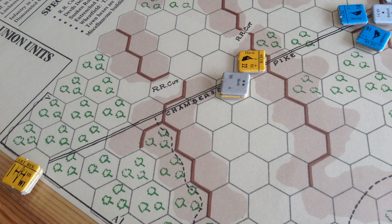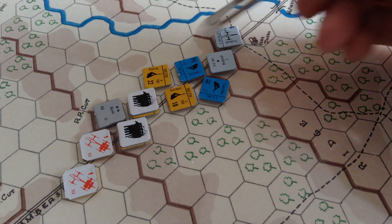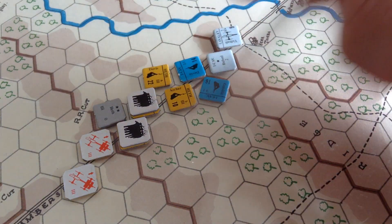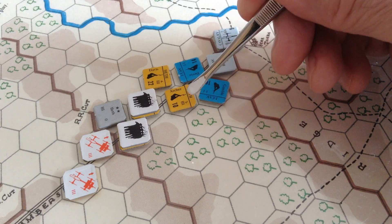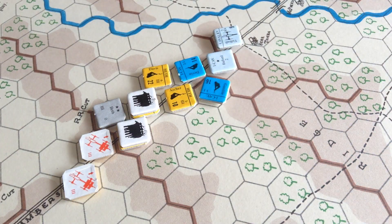This is the situation at 8 AM after the Confederates have moved. I'm playing the Confederates very aggressively here, just because I want to see how the combat works and how the game works in general. Davis and Archer have closed to primary — there will be combat here. These other two brigades are coming up very boldly in column right behind the main line, and the artillery limbered up is following. The next phase is defensive fire by the Union, then offensive fire by the Confederates, and then a melee phase if I desire. Let's catch the action after the Union have fired defensively.